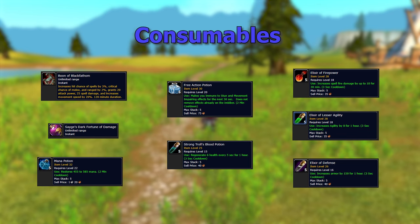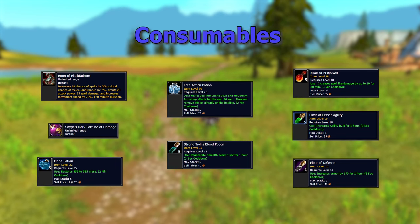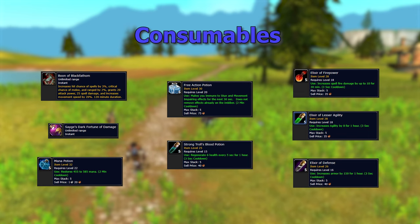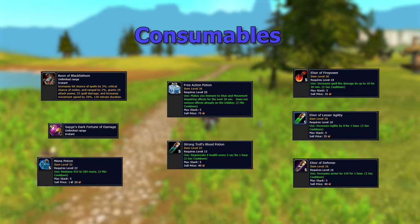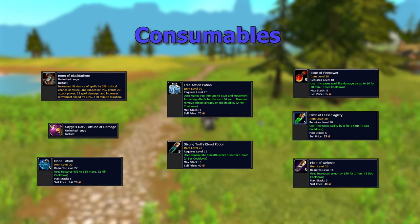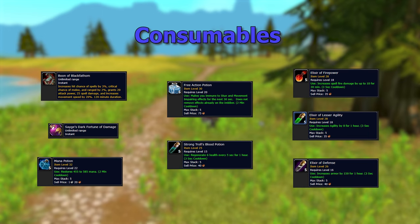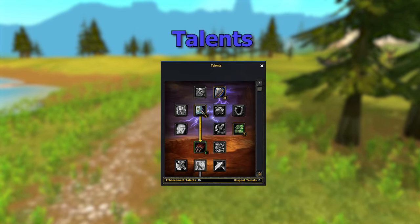Elixir of Lesser Agility is great since Agility is our number one stat, so more Agility is always better. Situationally, Free Action Potions are invaluable against bosses with stuns — pop it at Lady Anacondra's start and you won't get frozen, or at Kelris Phase 2 you won't get chains on you. Shadow Protection Potions are also solid — pop one before Kelris or going into Aku'mai to take less damage.